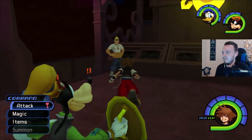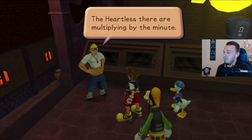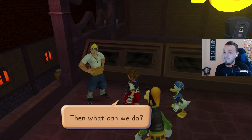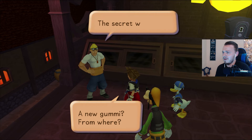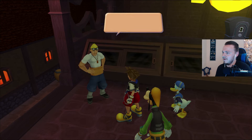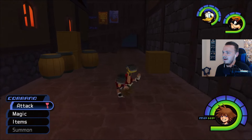Let's talk to Cid and see what he's up to. 'Cid, I need to go back to Hollow Bastion.' 'I don't think I can let you do that, kid. The Heartless there are multiplying by the minute. They need your ship up.' 'Then what can we do?' 'Simple. Go around them instead of through. Install a new navigation gummy and take a new route.' 'A new gummy from where?' 'The secret waterway. When I came here nine years ago, I stored it there in case I ever needed it.' 'Never thought a kid would be the one to use it.' So we've got to go to the secret waterway.